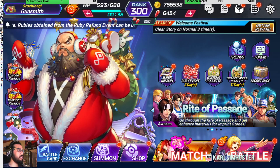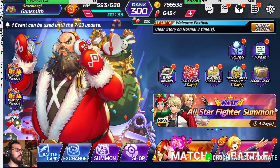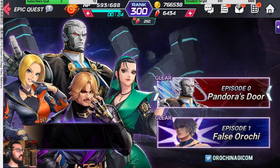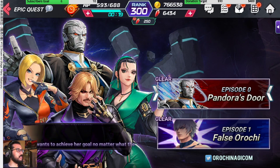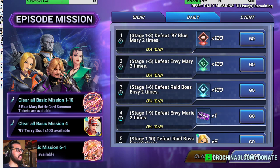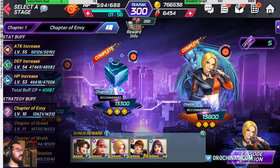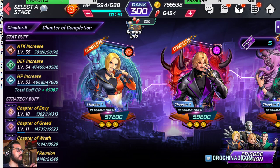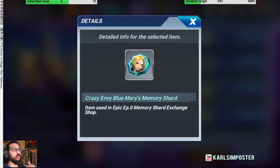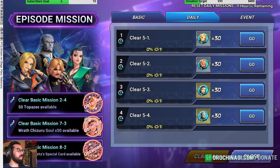After ads, go into battle mode and auto-level your characters. The most important missions are the epic quest, because those characters help you with everything else. Do the dailies for the awakening stuff — get the ticket by, for example, defeating Envy Mary twice — then go into chapter of completion and fight the boss to get shards. Those shards help you collect memories to level up your other characters, and memories can be used across characters.